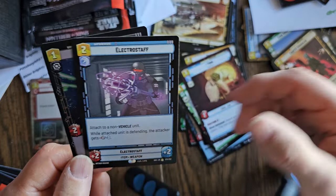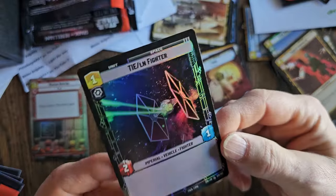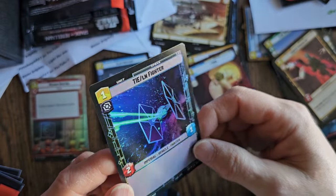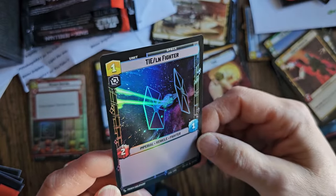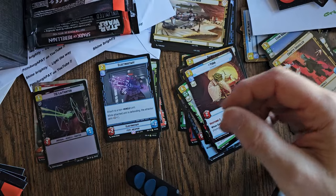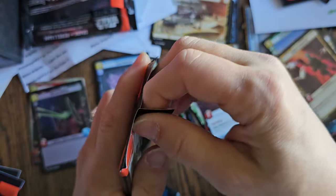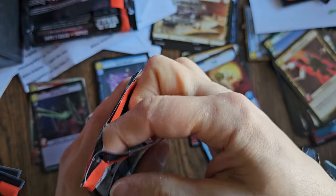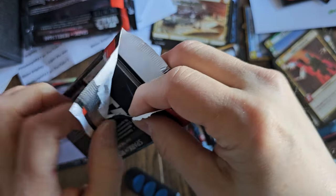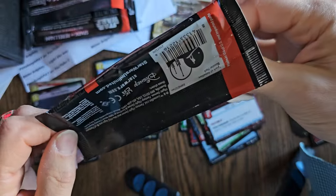We'll put that in the rare pile. And I got a foil TIE Fighter — woohoo! I do like the look of TIE Fighters, so even though this is an extremely common card I'm not upset about it. It's cool to have that. All right, let's open another pack. Getting better at cleanly opening these, I think.